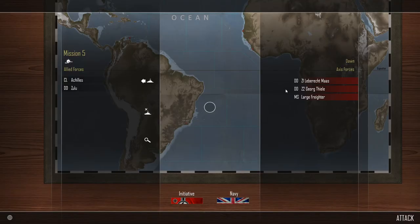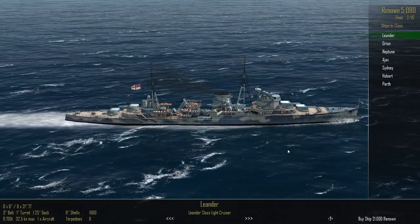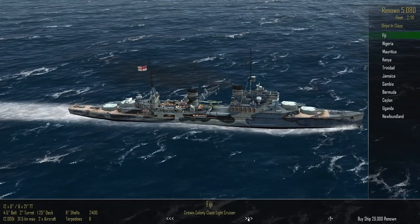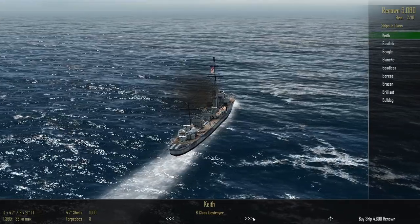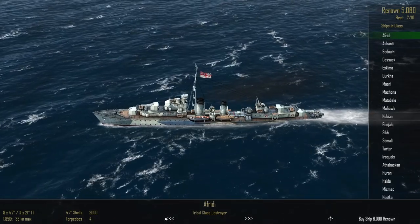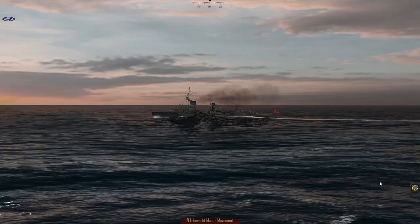Looking at this fifth mission, I'm thinking maybe it's a good time to buy another destroyer, because I believe mission six involves submarines and I want to be prepared for that. I've got 5,000 renown. We didn't get a lot in the last mission. We could get a smaller destroyer for 4,800, or the Tribal class ones I'm currently using are 6,000 — a little too much. So maybe I should wait until after this mission and pick up a decent destroyer then. I think we'll go with what we've got — this should be plenty to deal with these guys. We'll pick up another destroyer at the next mission.